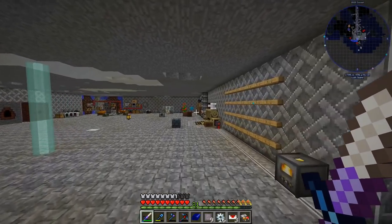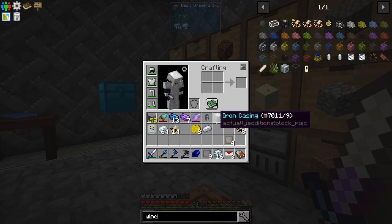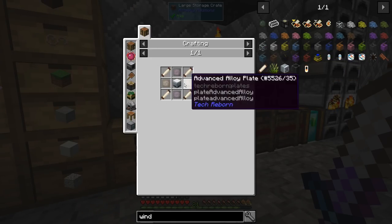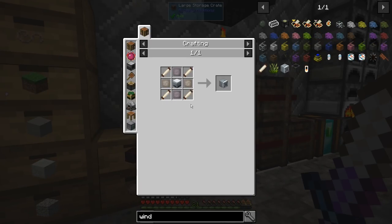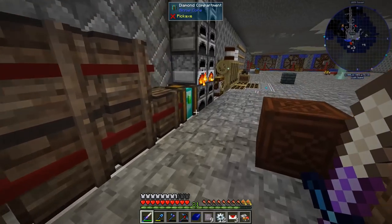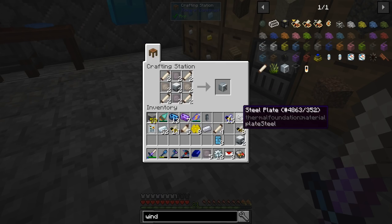The smeltery is over there. We need silver, we need furnace — let's do eight furnace. Then we need basic controls — I've got seven. We got the gear, we got everything, we should be fine to make four windmills.